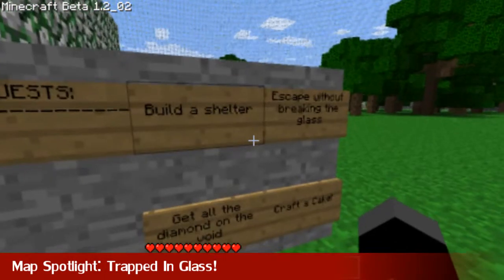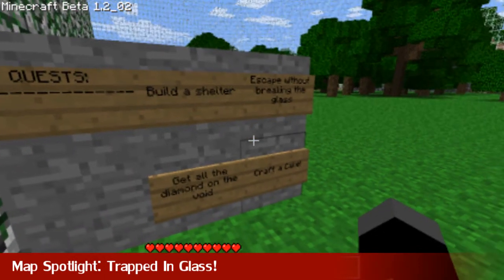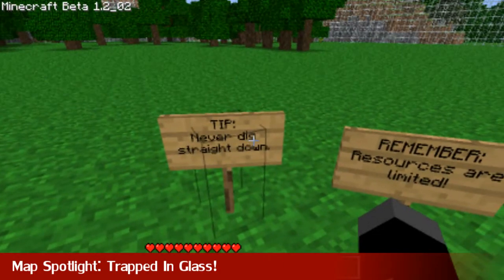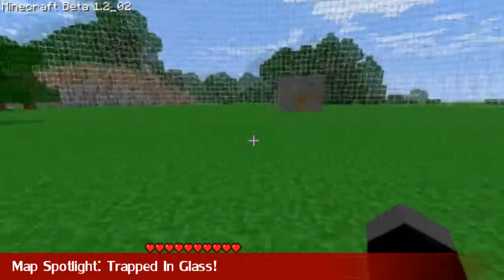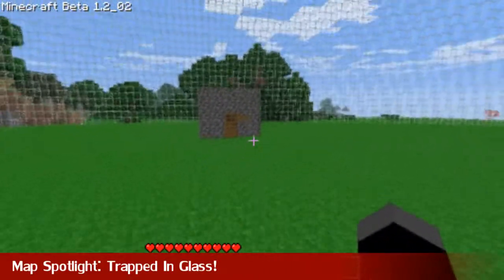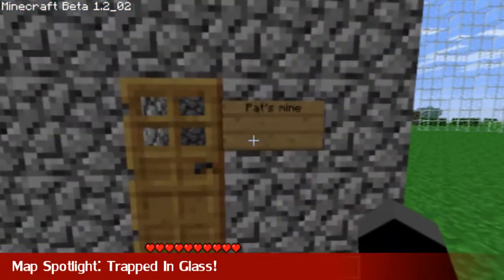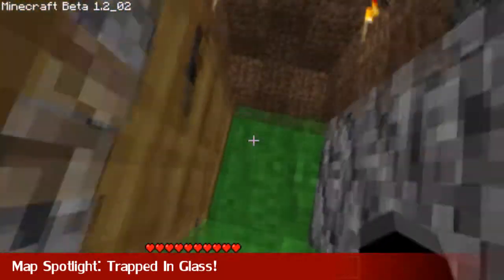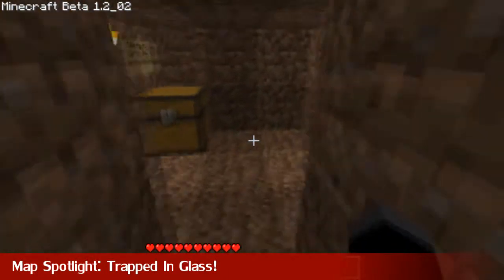Basically, you're trapped in a huge metal dome because there was a nuclear explosion outside and the air is toxic. It's one of those maps like Survival Island where you've got to do certain quests, and you're not allowed outside the grass dome. There's items you can collect — like there's a little mine down here, you can go down and it has some items in the chest to get you started.